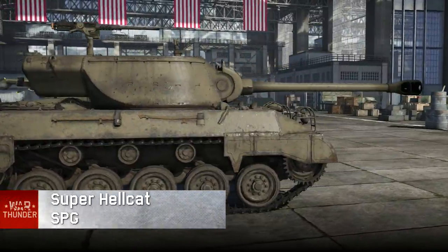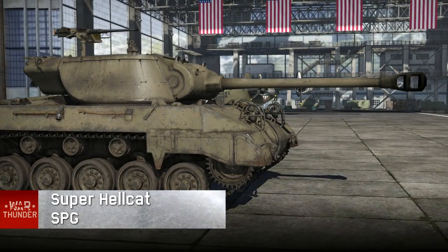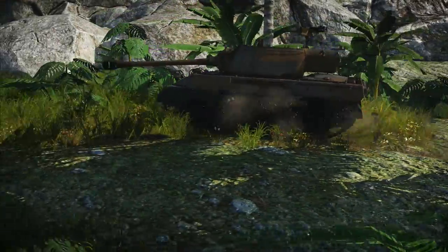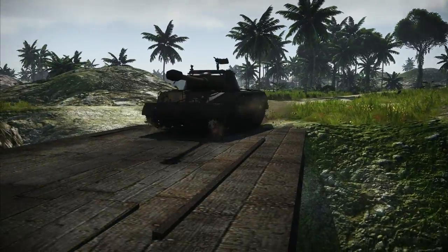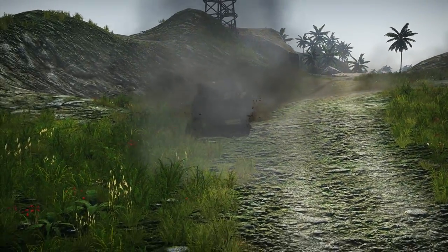The US have received a new SPG, the Super Hellcat. The idea of combining the excellent mobility of the M18 with the powerful armament of the M36 led to the creation of this tank destroyer. The result was the usual fast-moving Hellcat, but with a more powerful 90 mm weapon. Fans of American armor are sure to love this vehicle.